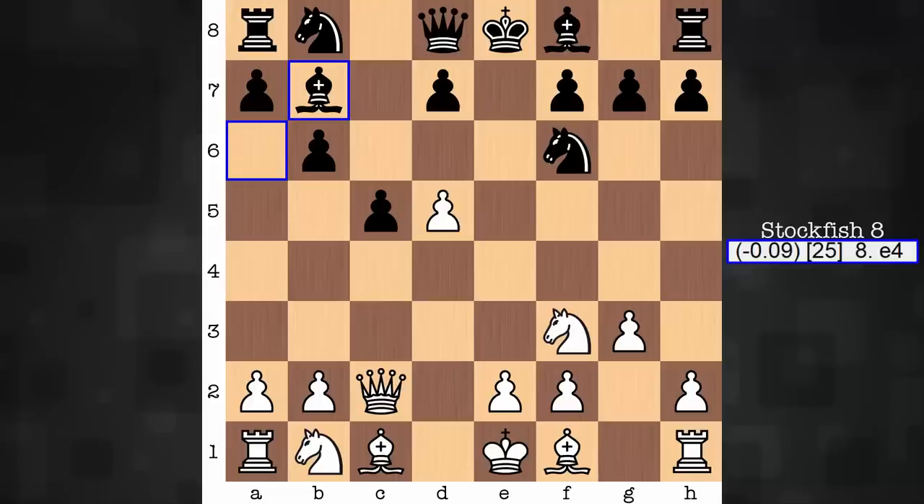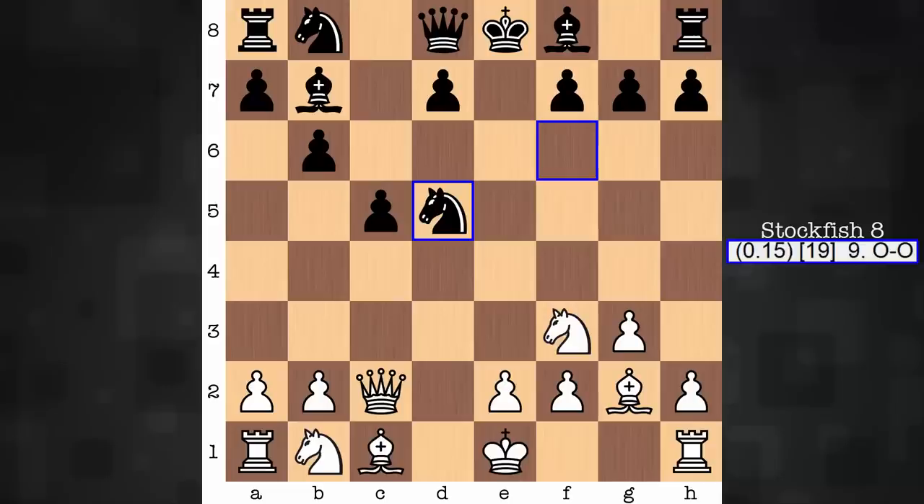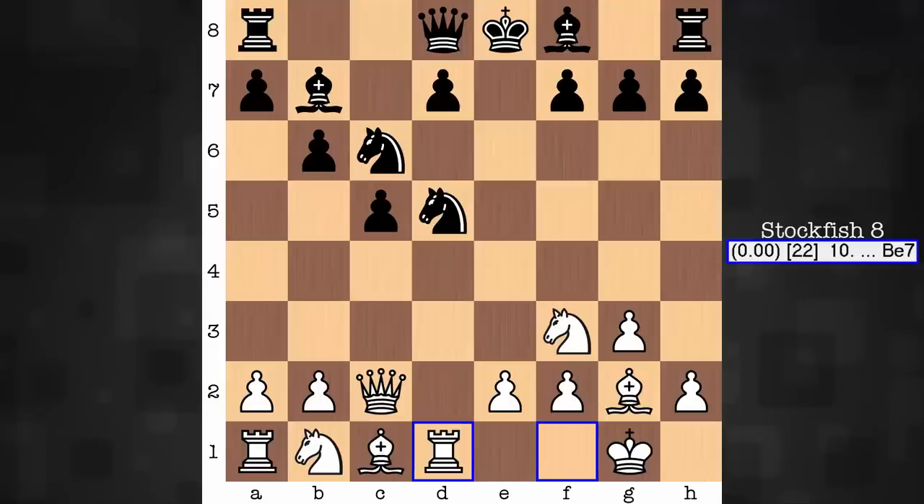White understands this and simply gets on with kingside development at this stage. Doesn't bother trying to hang on to d5. Bishop g2. Knight takes d5 - the fearless piece takes d5. Taking with the bishop eventually allows development with tempo. Don't want to allow the knight to take the bishop, so it's the knight that takes on d5. The king is now safe. Queenside development - a guaranteed productive move. Rd1, asking the knight a question.